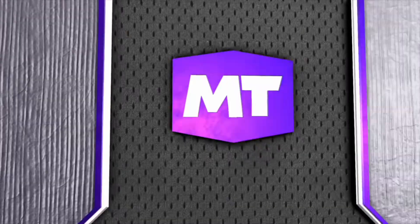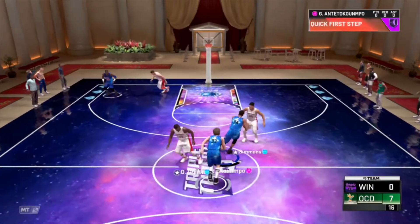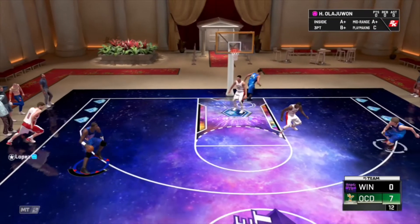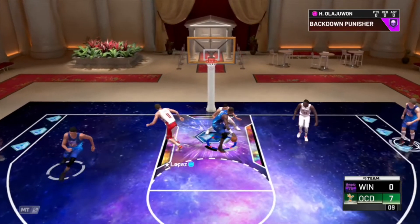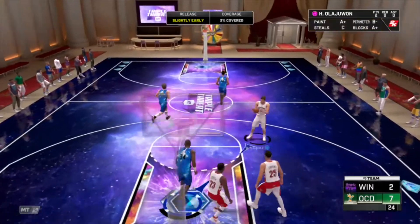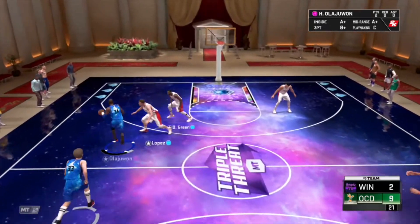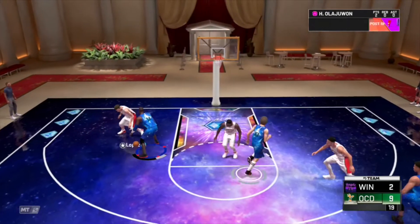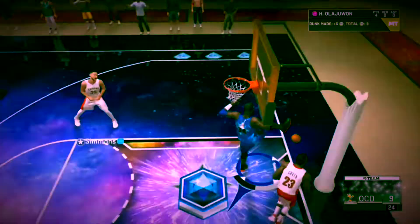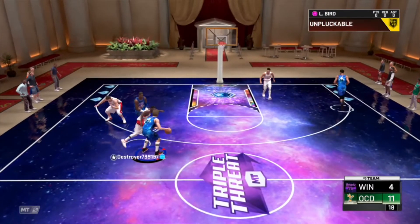Now let's get on to the gameplay. Larry Bird — he's gonna call that pick for Giannis — no, we're gonna give it to Hakeem. Hakeem gameplay for you guys. Oh, that's too easy! That hook, oh my god, that's a sexy hook — way too easy for Hakeem right there. Post him up, Lopez's got no defence, easy dunk. This centre's got hops, bro. Nice dunk for Hakeem — the Dream.